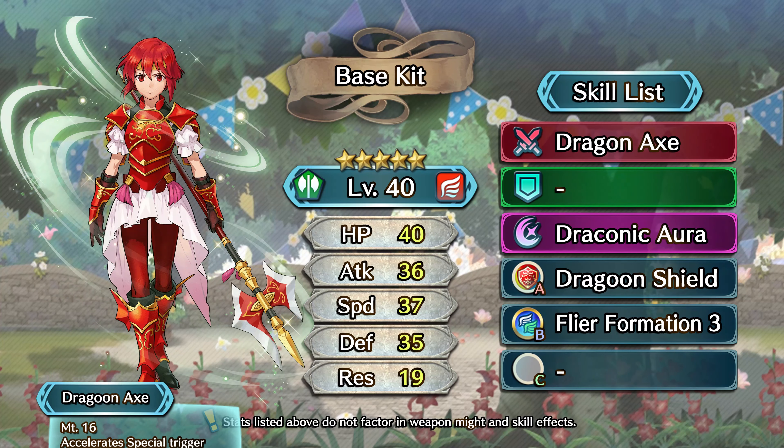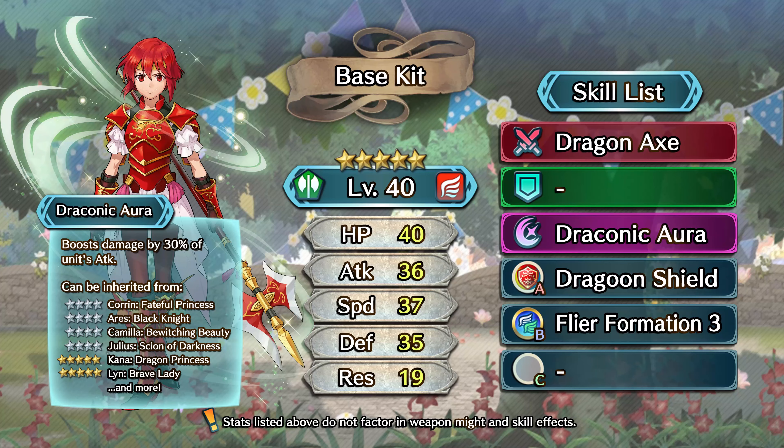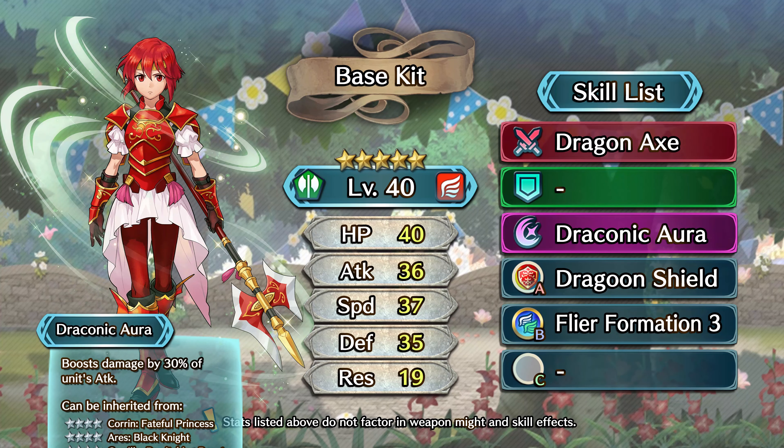Jumping over to her special, she comes with Draconic Aura. It has a cooldown cost of 3 and scales its damage off of Minerva's attack. While this slot is flexible, given her stat spread this is a pretty solid special for her to come with in her base kit. Also keep in mind that because of her weapon's slaying effect, Draconic Aura now has a cooldown cost of 2 instead of 3.